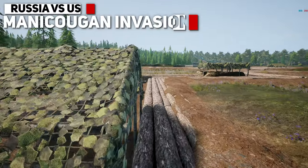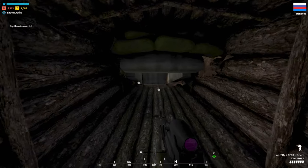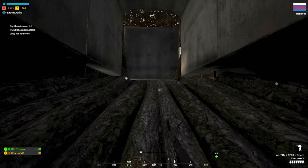In today's gameplay, my squad is going to be holding out at the trenches capture point on Manacougan. The blueberries on our team have been getting steamrolled on the other side of the map, and the fight is moving this way.